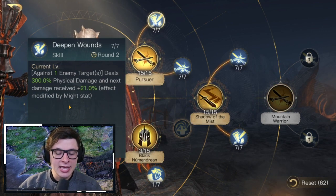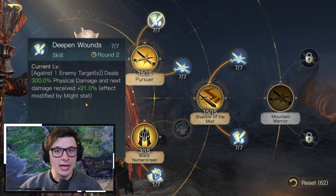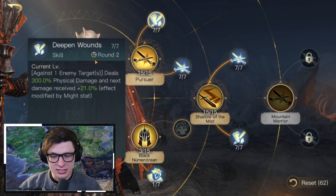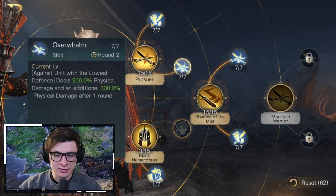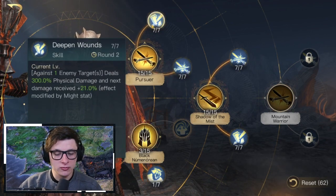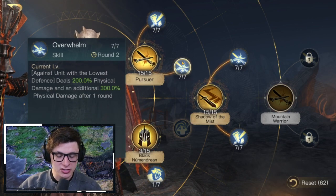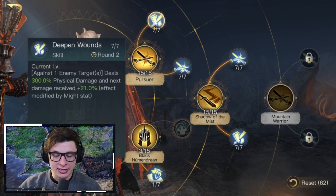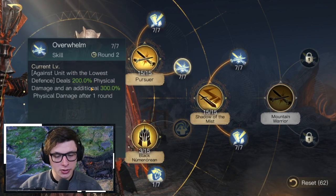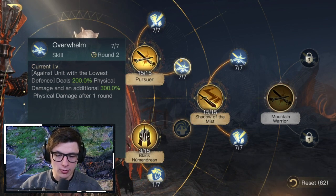He's got two big hits: Deepen Wounds deals 300 physical damage against one enemy target and makes the next damage received an extra 21, modified by Might. Overwhelm deals 200 physical damage plus an additional 300 after one round — both have a two-round cooldown starting on round three. Put points into Deepen Wounds first so its buff affects Overwhelm.